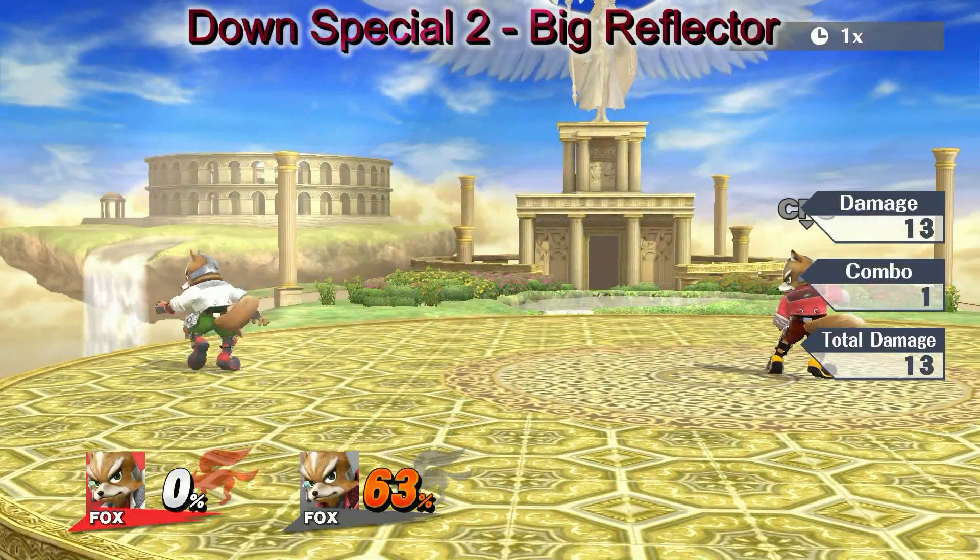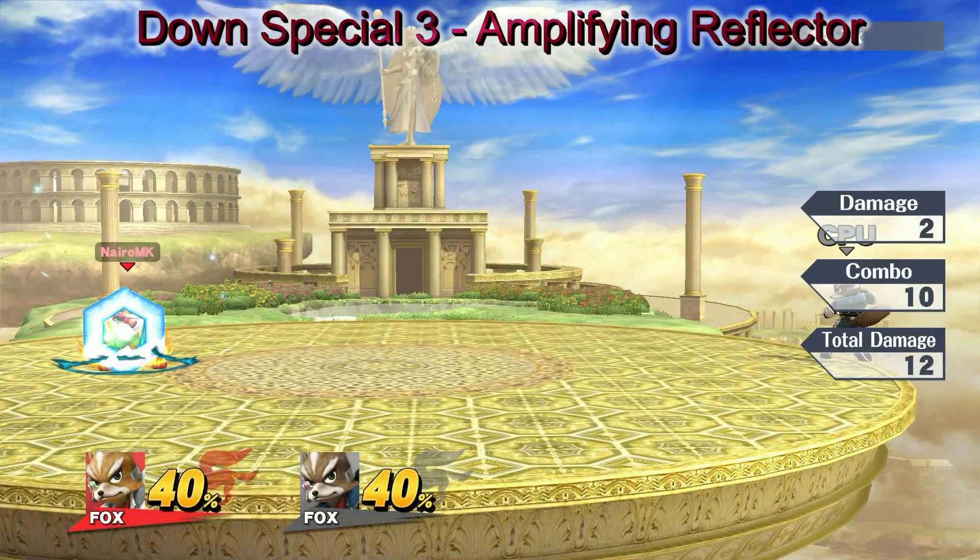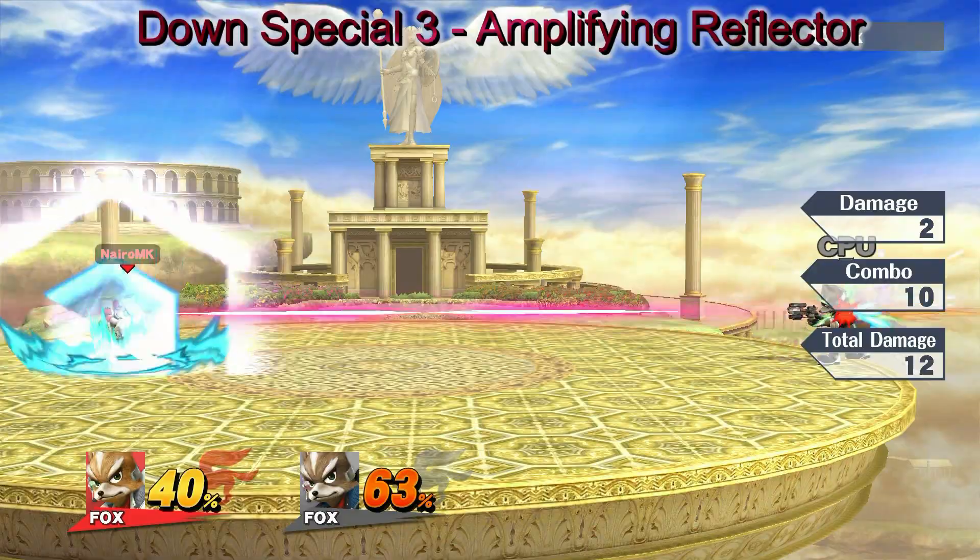A larger reflective shield that doesn't power up reflected projectiles. While it takes longer to activate, it sends projectiles back with twice the speed and power.